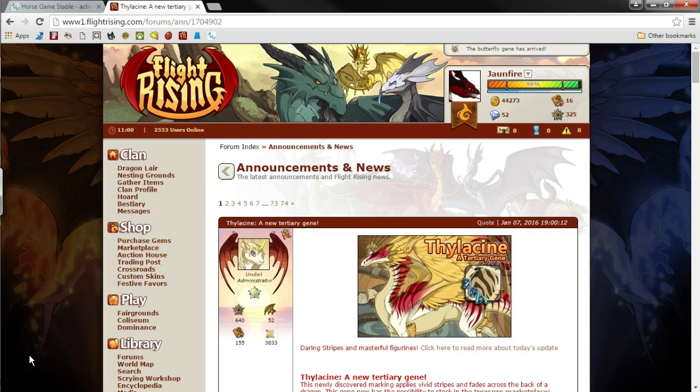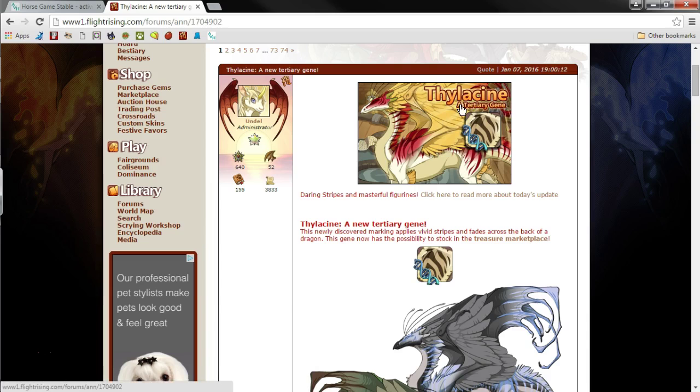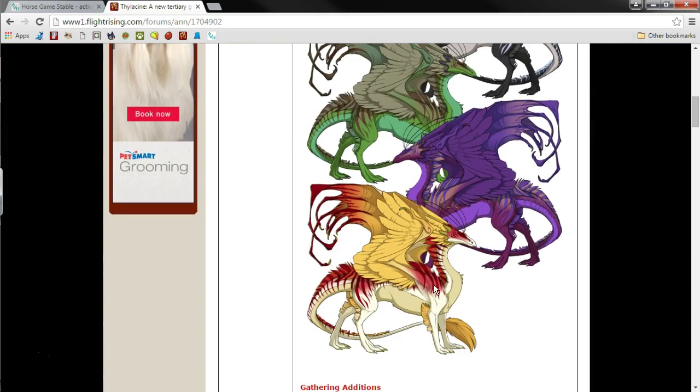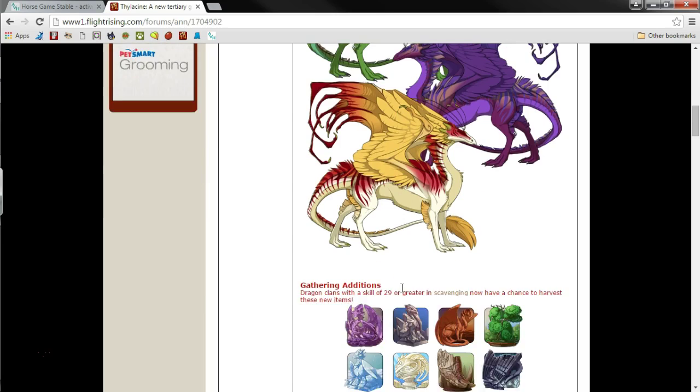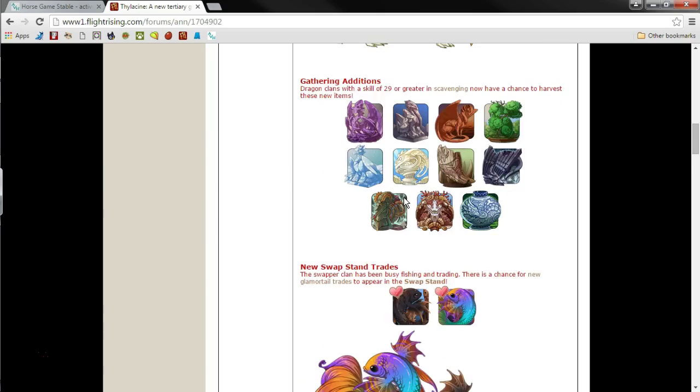Before I get started, I wanted to show off that there is a new gene for Flight Rising that just came out. It's called the thylacine - I don't even know how to say it, I'm thinking it's thylacine. It looks pretty cool, like it would go well with a tiger and possibly a butterfly. You guys remember there was a butterfly gene that came up - there are a few other additions coming up here in Flight Rising.